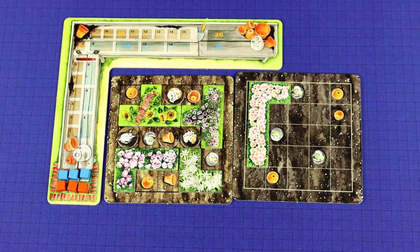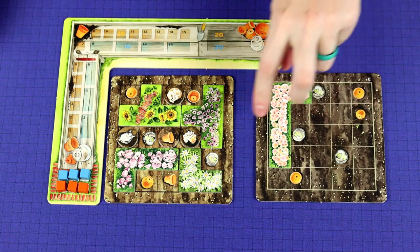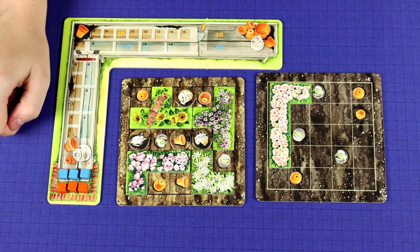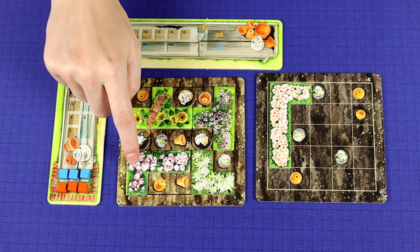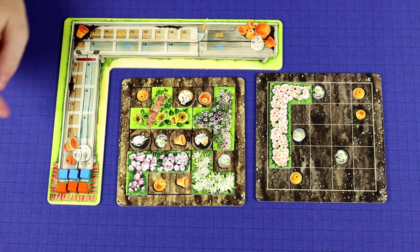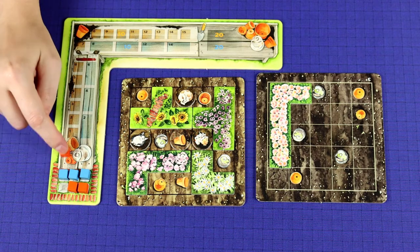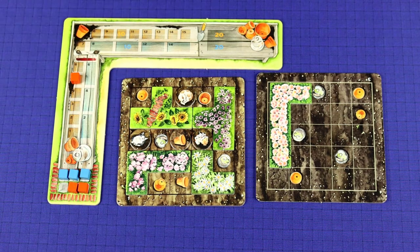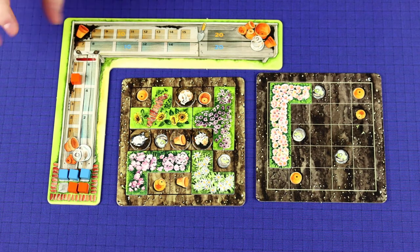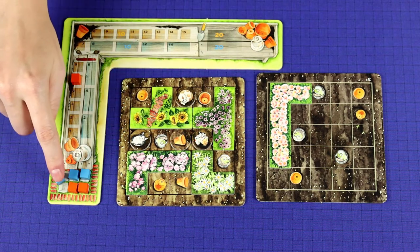After the planting phase, you move on to the scoring phase. Once one of your flower beds is completely filled, you score it. You score flower pots — represented by orange cubes — and garden cloches — represented by blue cubes — counting how many visible ones you have. Anything covered by a flower tile doesn't count, and cat tokens don't count either. So if we have five visible flower pots, you grab an orange cube and move it up five spots. If you have multiple cubes, you choose which one to move, but you can't split the movement between cubes. Then for garden cloches, if you see two, you grab a blue cube and move up two spaces.